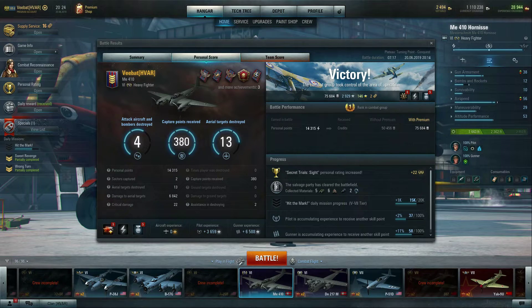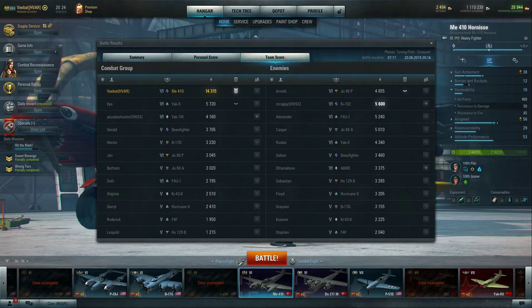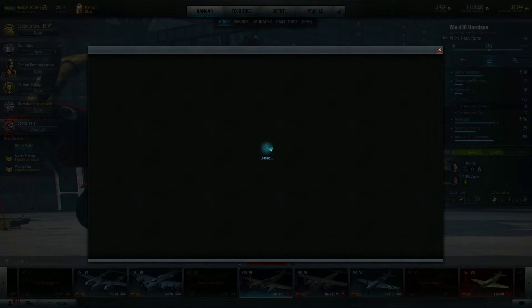We haven't even specialized this aircraft. The pilot doesn't have Marksman 1 — he does have Engine Guru 1, Aerodynamics Expert, and Firefighter, which by the way is a bad move I'll have to change, because this thing's not going to be putting out fires via rolls and doesn't get caught on fire very much with a 65% resistance to fire. Bear that in mind and take it with a grain of salt, because I don't fly this aircraft nearly as much as I should, based on how much I enjoy it. We managed to take out 13 aircraft — probably could have knocked out another if I was being more deliberate, but why get overly aggressive when you don't need to?